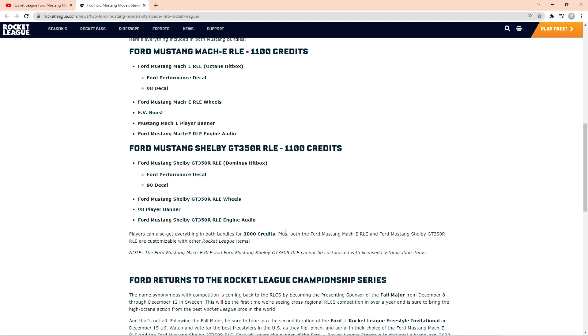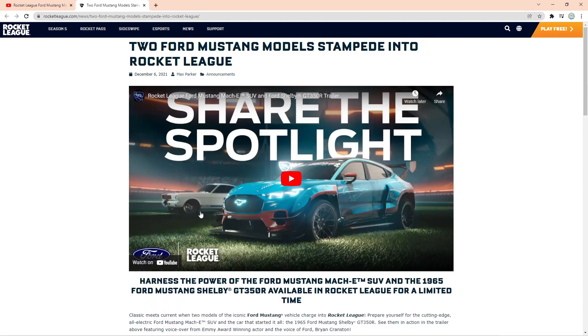You can actually get both bundles for 2,000 credits. And to finish off — the Ford Mustangs are actually customizable with other Rocket League items, which means you can put Black Markets on both of these cars, you can put any wheels on both of these cars. But you can't put other licensed items, like other DLC items — but everything else you can get on these bad boys. This is going to be an awesome DLC. I'm super hyped to be running around in the Shelby GT350. I can't wait to put some Black Markets on that and see what it looks like. A super classic car, a super awesome DLC.